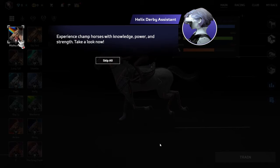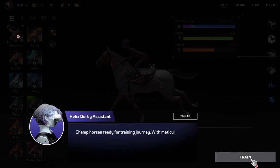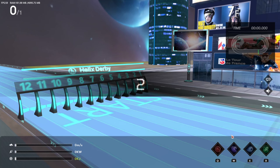AI predict race: AI can predict the upcoming race's potential running curve along with the likelihood of finishing within a specific time interval. Experience champ horses with knowledge, power, and strength. Champ horses are ready for the training journey. With meticulous training, they become stronger and earn rich rewards. Click to go to the race training ground and start training — we're training, not racing.